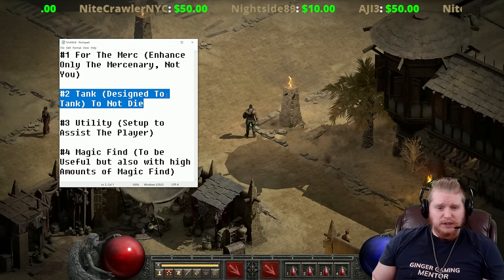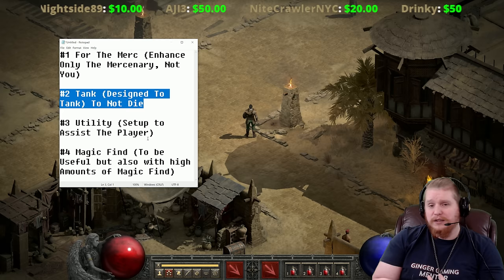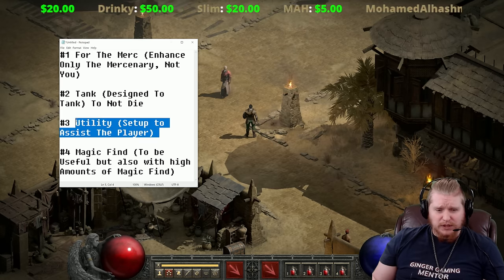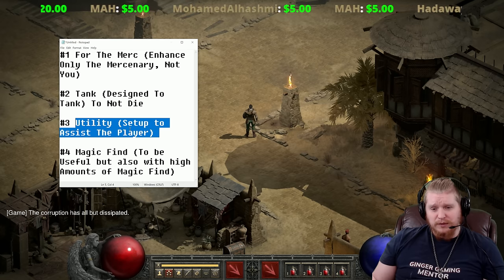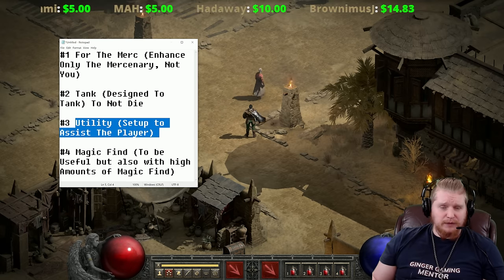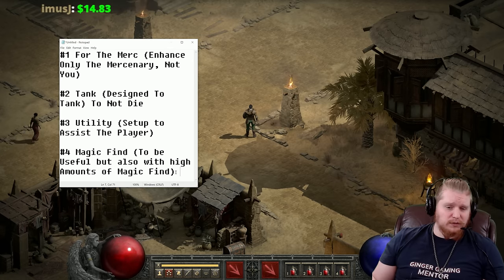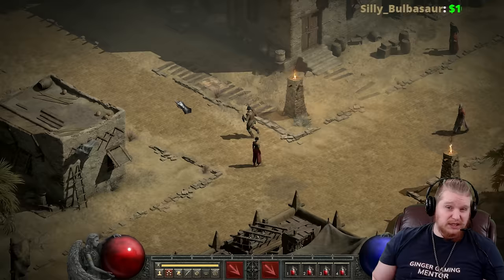Tank builds are set up with large amounts of damage reduction and resistances, cannot-be-frozen, including things like Guardian Angel Templar Coat, which gives more maximum resistances — great for Travincal runs. Utility is where you set up a mercenary specifically to assist you, using things like an Insight polearm or a Pride polearm for a benefit to you. Magic Find is another approach, getting large amounts of magic find while keeping the mercenary functional enough to fight.